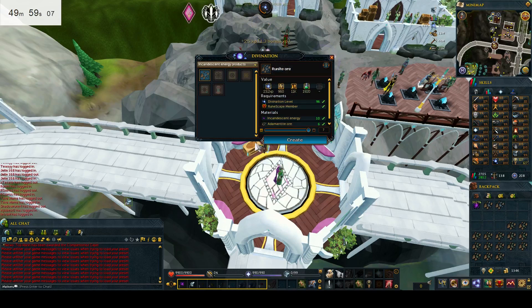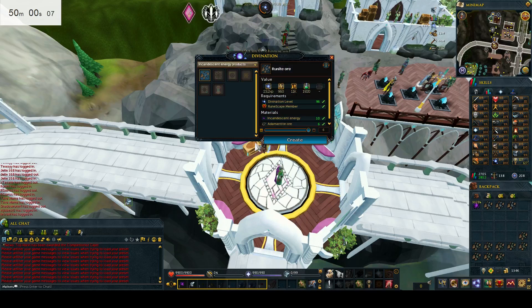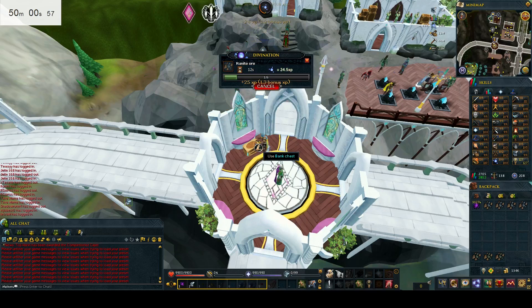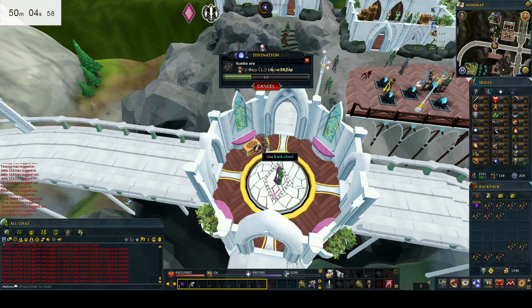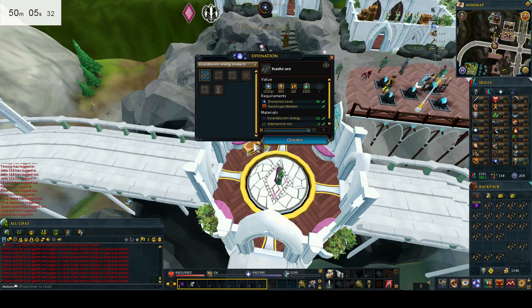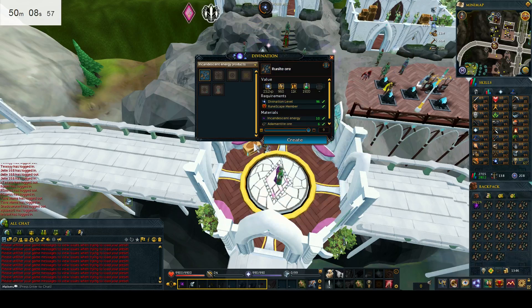Once we've done four runite ores, we quickly press number two and number one directly after pressing number two to get from our beast of burden, then open up the inventory as soon as our beast of burden is taken. This minimises the time it takes. Once that happens, we do it again three times, then instantly press two and one right after — that will give you two more and that will be your inventory of nine.